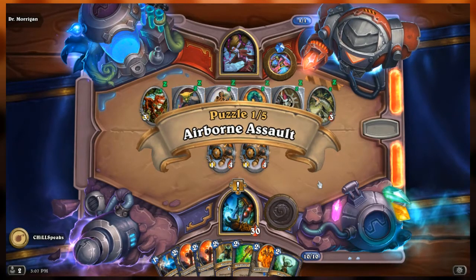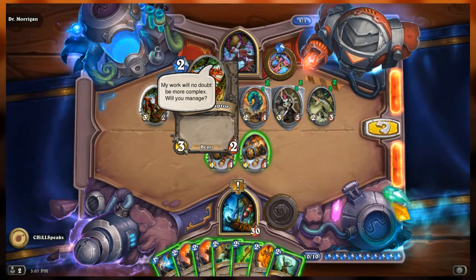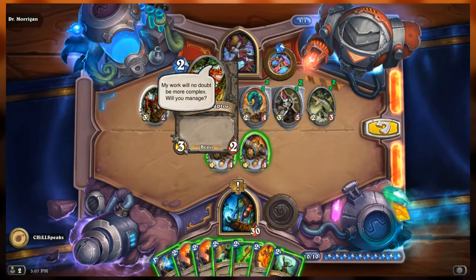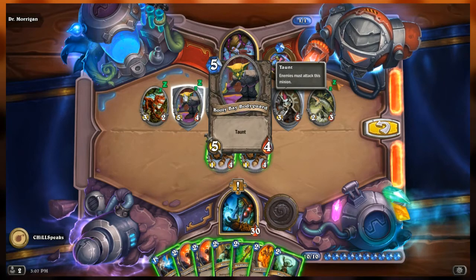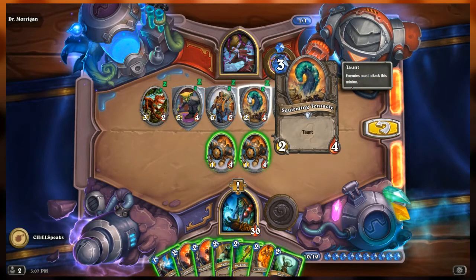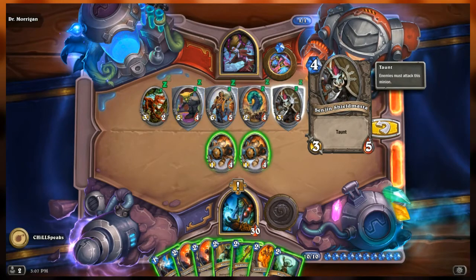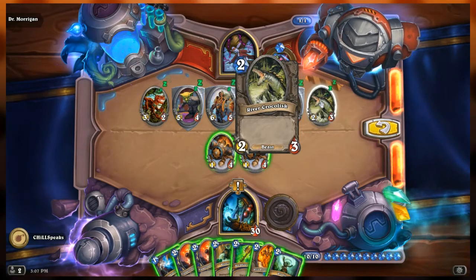Dr. Morgan's side of the board from left to right: we have a 3-2 Bloodfen Raptor, the Booty Bay Bodyguard — a 5-4 with taunt — the Lord of the Arena, a 6-5 with taunt, a Squirming Tentacle, a 2-4 with taunt, the Sen'jin Shieldmaster, a 3-5 with taunt, and the River Crocolisk, a 2-3 beast.